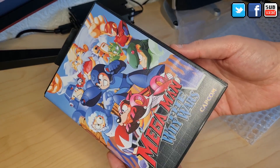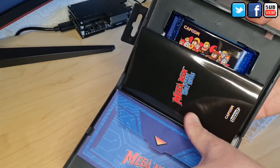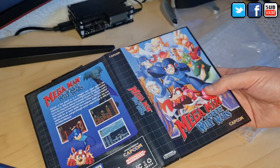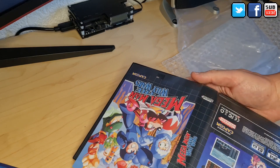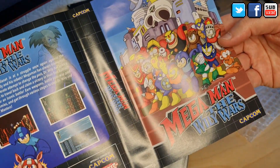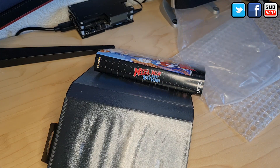Before we go to the gameplay, I just noticed something I missed. There is a reversible cover, and I'm already putting stuff back. There is a reversible cover on the main box — we have here the PAL European region cover, but we also have the Japanese version on the reversible cover. This is common on these kind of releases, but I somehow overlooked it. We have a reversible cover on this special collector's edition for Mega Man The Wily Wars. Let's now try the game itself.